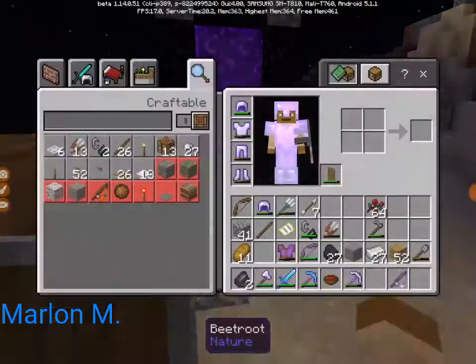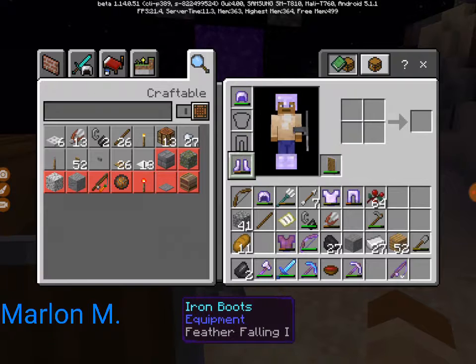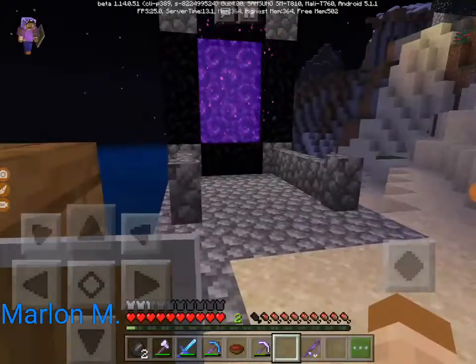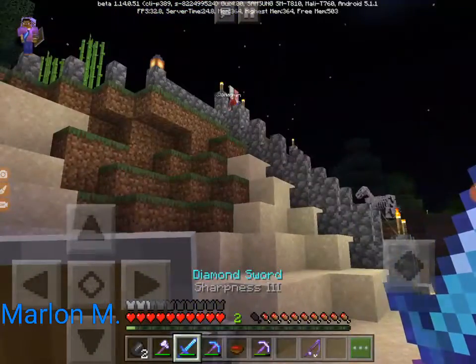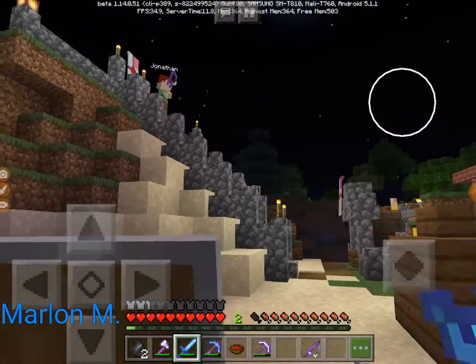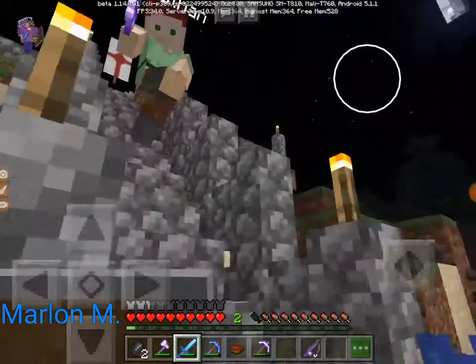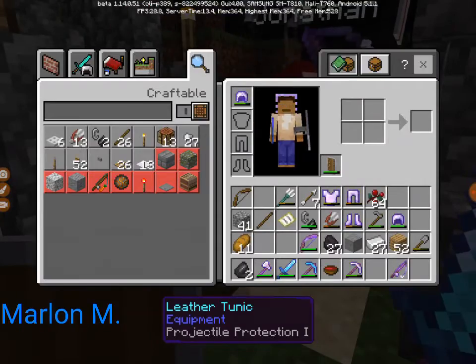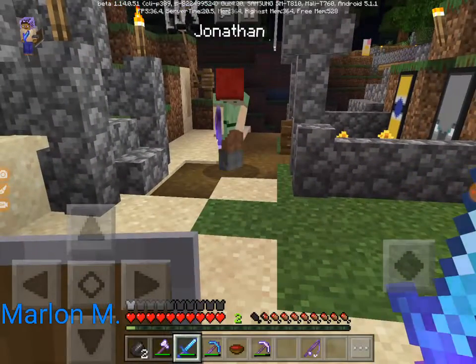I'll see you. Wait for me! Take all my enchanted armor off, put these on. Oh, you need some more armor? Yeah, you don't seem to have any. I know, because I don't like — there you go. Enchanted chest plate.